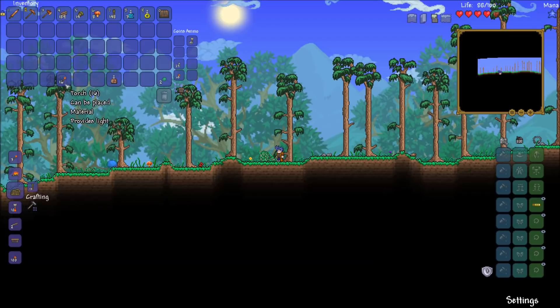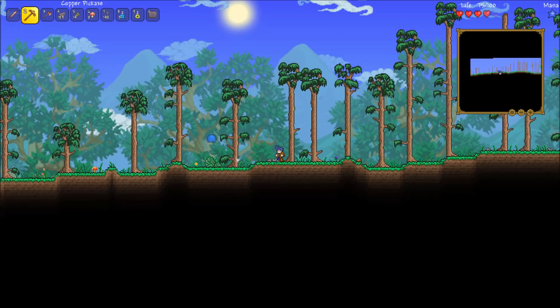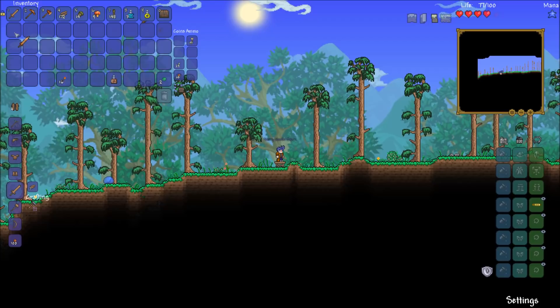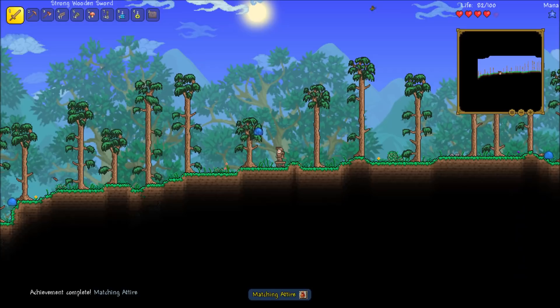Oh, get out of here punk! Let's craft things. First things first — table. Where's my crafting window? There it is, oh it's low now. Let's grab a wooden sword. Let's grab some armor. Beautiful! Achievement get — 'matching attire.'